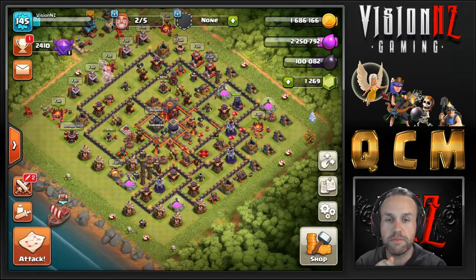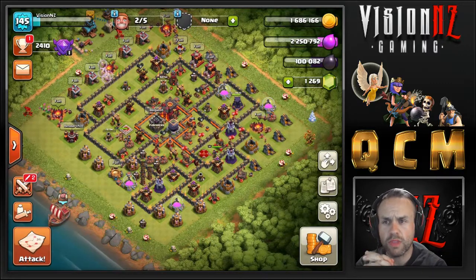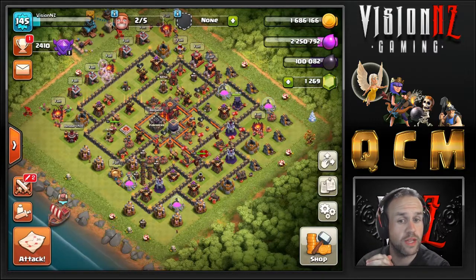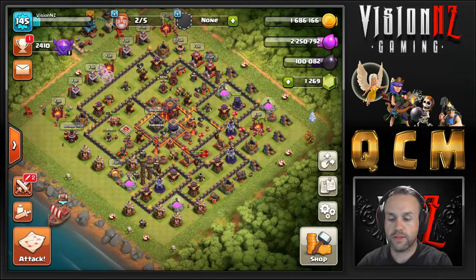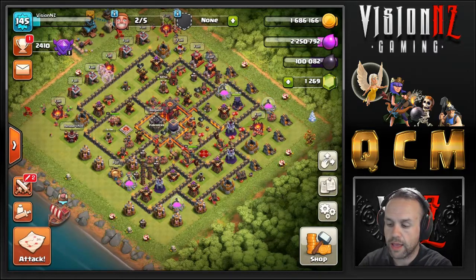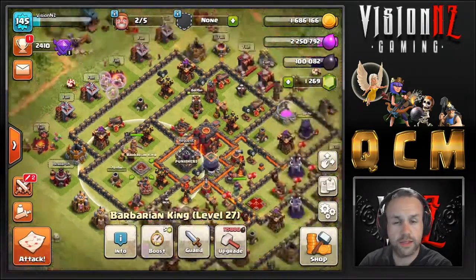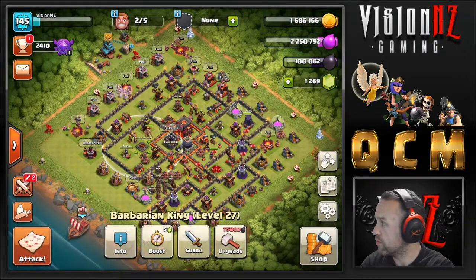Hello YouTube, I'm back with another Town Hall 10 video. I decided today I was going to go through my farming composition for Town Hall 10, which is where I'm really pushing for Dark Elixir at the moment. I've got 100k and I need 115 for my Barb King. He's lagging behind a bit, a little bit embarrassing, but that's okay.